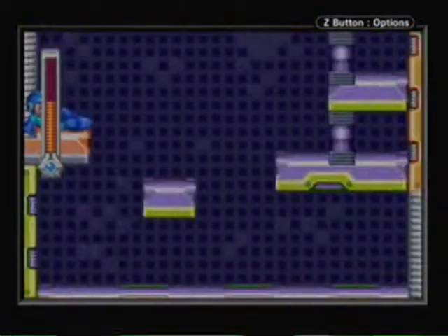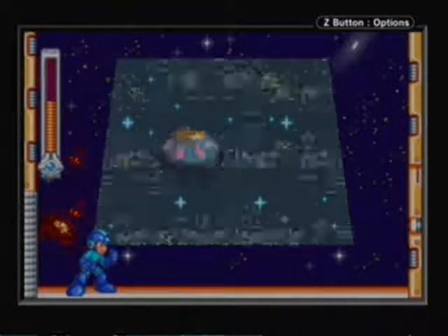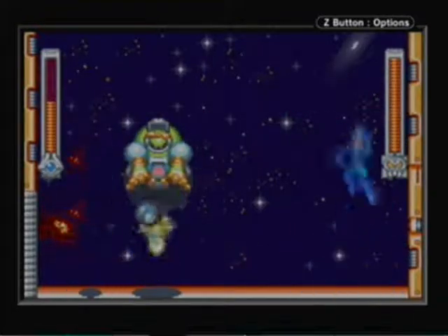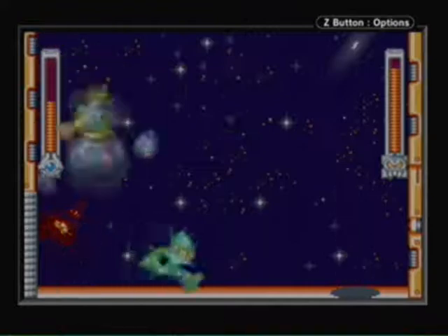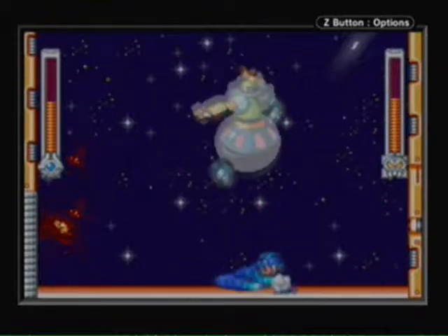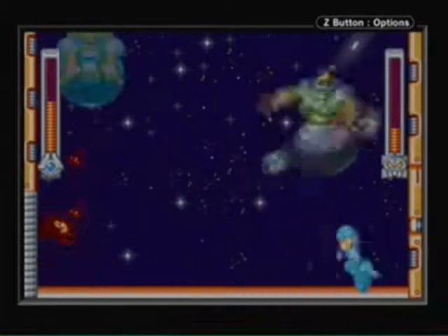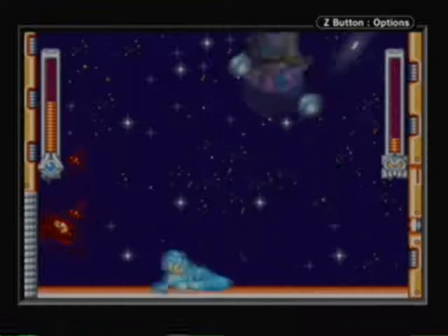Here we are at Astro Man. I love his little intro with the 3-2-1 countdown in the background. Astro Man fights completely differently than he did in Mega Man 8. His most annoying attack is his nosedives. He can also create enemies — leave at least one bouncing around because it'll cause Astro Man to appear above you and dash down, which is easy to dodge and lets you get in a few fully charged buster shots. He also sends orbiting balls down at you, and his copy vision move makes a copy of himself on each side. Time your slides going back and forth and you can dodge everything pretty easily.